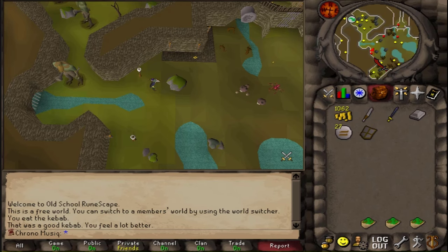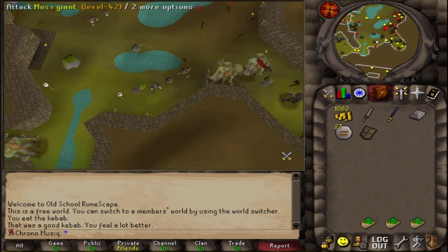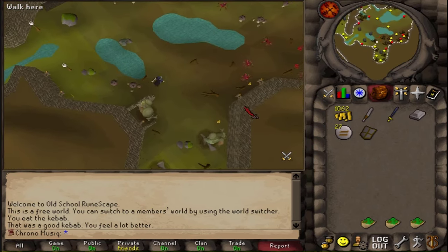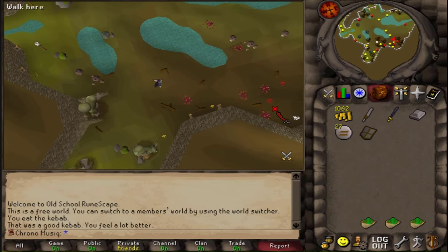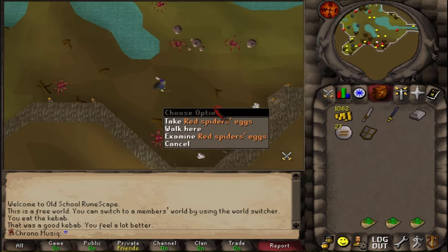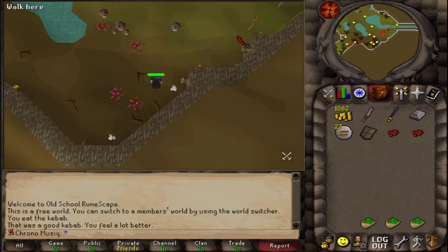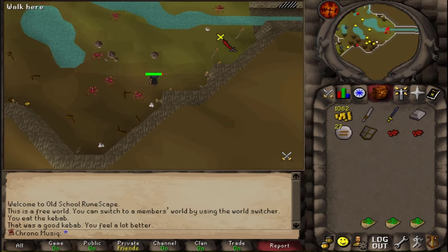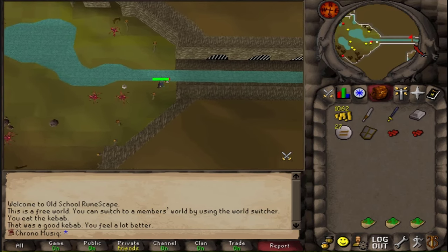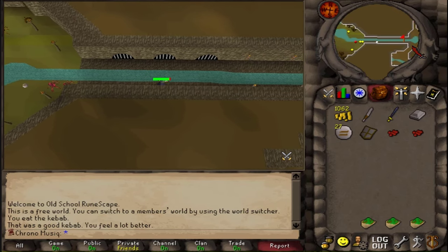The next thing to do is to make a strength potion, or let the Apothecary make a strength potion. I will need some red spider eggs — there we go, two red spider eggs. I also need 5 coins each, which I have, and 2 limp bird roots. So that is next on the to-do list.